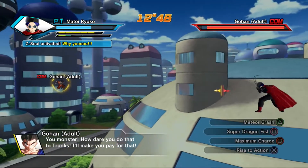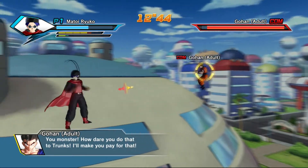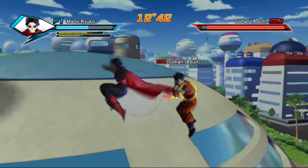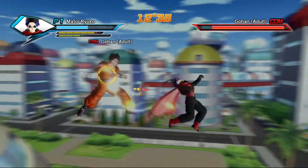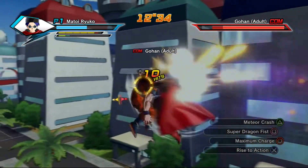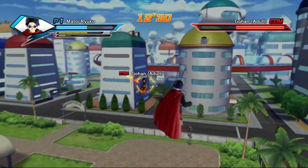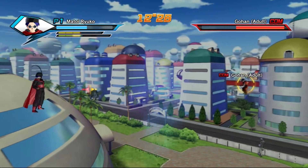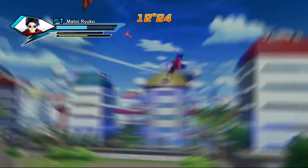Before fighting Gohan I want to do a nice combo on him, but first I need a bit more stamina. I want to get a 20-hit combo on him. To do that I'm going to use Meteor Crash — watch out for any evasive moves he has. Let's use Meteor Crash. Hopefully I can get up to 20. With 20 hits you get the Combo Adept criteria.